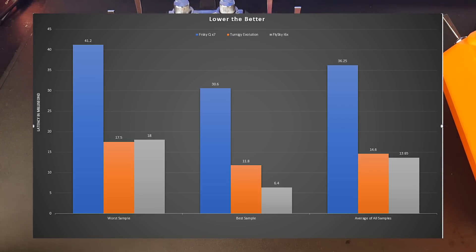Looking at the averages across all samples: the FrSky averaged 36.25 milliseconds, the Turnigy Evolution averaged 14.6 milliseconds — more than twice as fast as the FrSky. That's really a shame; I think it's possibly a software issue. I watched the Raceflight video on Spektrum versus Taranis and they were talking about ADCs — analog-to-digital converters — which could be causing latency, or there may be filters within the FrSky software.